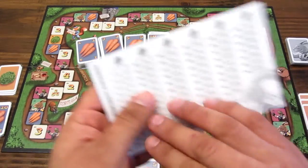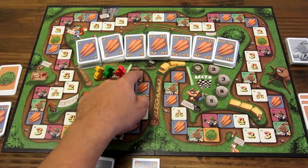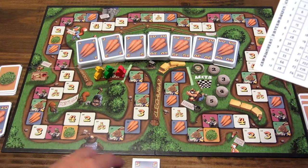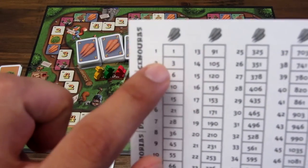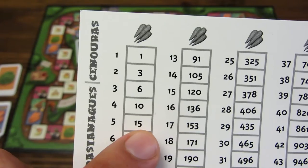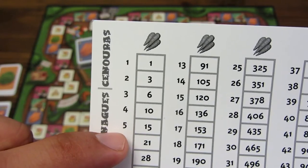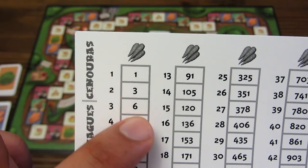Además hay una cartilla de ayuda que indica la cantidad de zanahorias que uno tiene que utilizar para avanzar. Para avanzar una casilla pagas una zanahoria, dos casillas pagas tres zanahorias, cinco casillas pagas 15 zanahorias. Es una serie aritmética: se suman el número de casillas que quieres avanzar más las de abajo. Por ejemplo, tres casillas sería tres más dos más uno, que es seis. Las zanahorias son el recurso que vamos a gestionar.